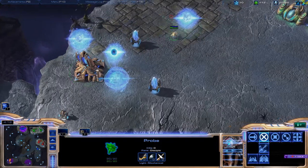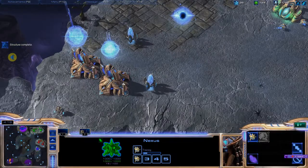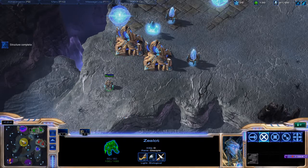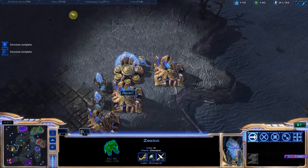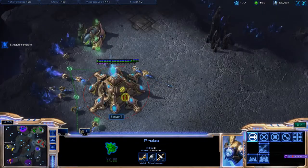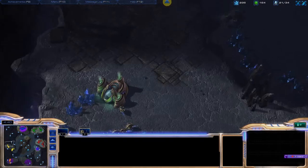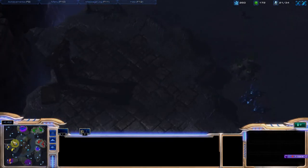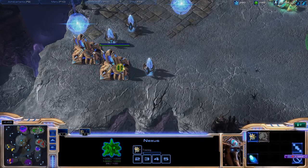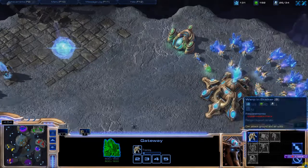Don't have enough for a zealot yet. Chrono boost out another worker, get another one queued up. We have a protoss player — looks like he's doing some variation of a four gate, pretty simple, pretty standard. Ah, I didn't control that probe. If I had thought ahead I could have clicked on a mineral patch to get him out of there — would have been epic, but I didn't. Those things happen.